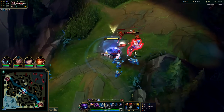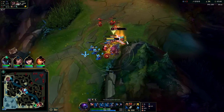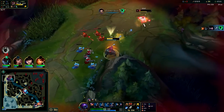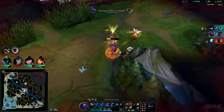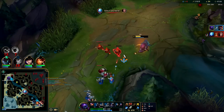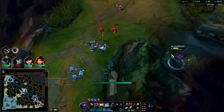Auto-W. We win this — I have my Lethal Tempo full stacked. We're gonna Q, auto-W. Down he goes. Got his flash there as well. His wave is still coming to me, so I could even reset here and walk back.